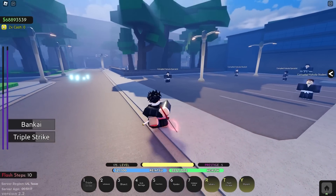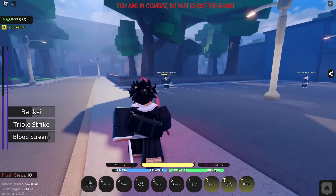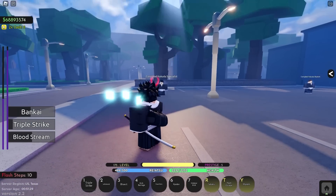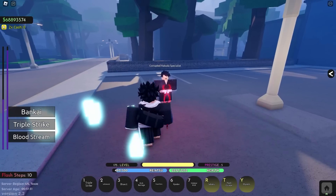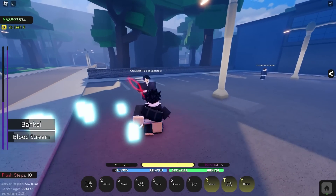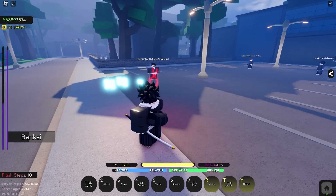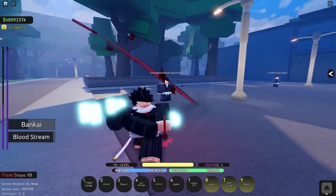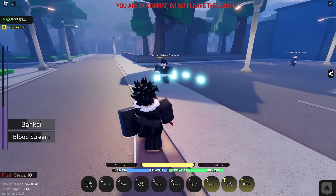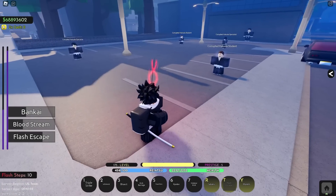Now we can get onto the moves. The first move is your Z, which gives you Bloodstream - basically two slashes. Something I forgot to mention: whenever you hit somebody with a skill they get a red effect called Blood Clot. After about four or five seconds of being hit by a skill it will actually explode and do almost 100 damage. Click Z, they take that damage, and then after a few seconds - 95 damage. It's insane.